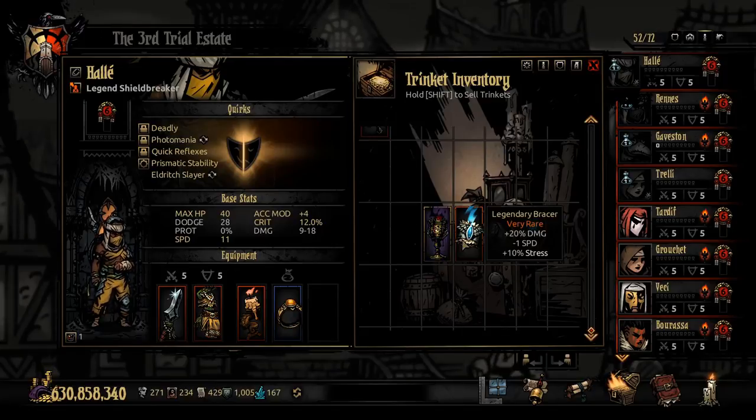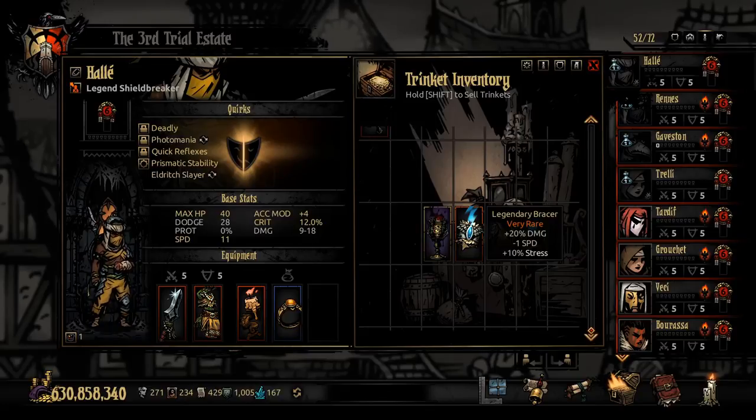The Legendary Bracer is not as rare but still rare, and you can identify which dungeons have it to hunt it down. It gives 20% damage, minus one speed, and 10% stress. The stress is manageable - 10% isn't too bad. The 20% damage essentially negates Pierce's negative 10% damage modifier, letting her pierce with near-full damage range. Combined with the HP trinket that gives minus two speed, that's minus three speed total, putting her at speed 6 - not the worst, and by a round or two Shield Breakers should have some protection stacked up.